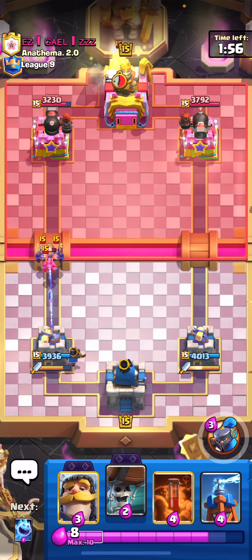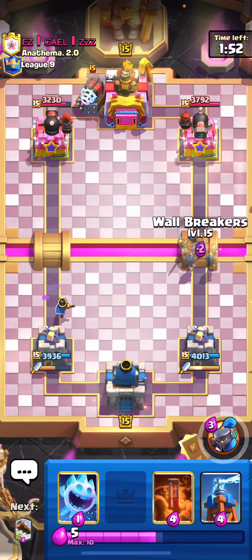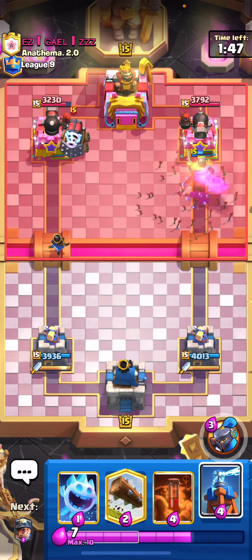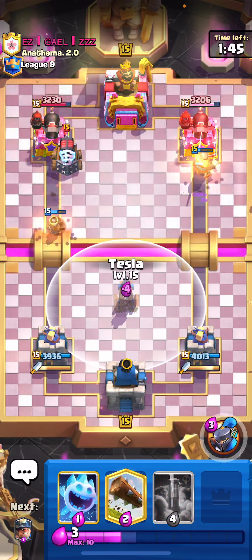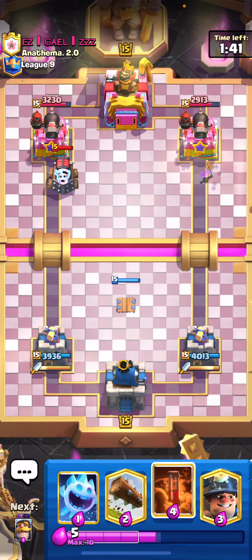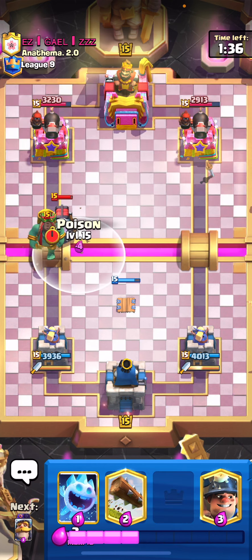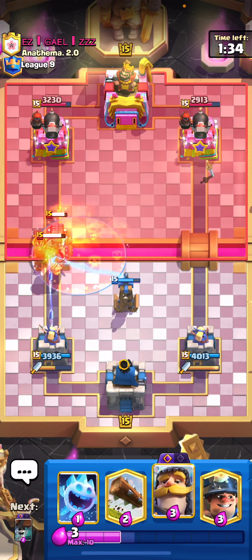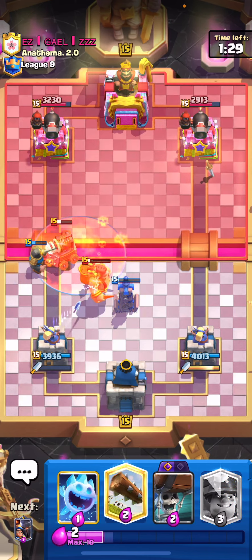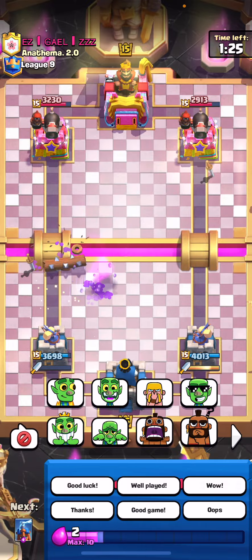He played the Sparky in the back - let's go for the knight and then the wall breakers especially because he played his rage. That worked out pretty well for him but that's okay - we can cycle our Tesla here. If he doesn't Goblin Giant then we're okay. Okay, there's the Goblin Giant - let's defensive poison for a second, then get the knight to tank that Sparky shot and just kind of wait and see what happens.